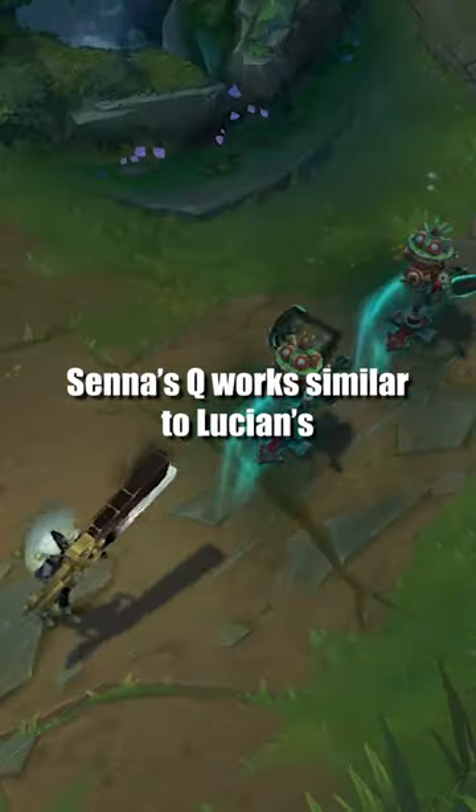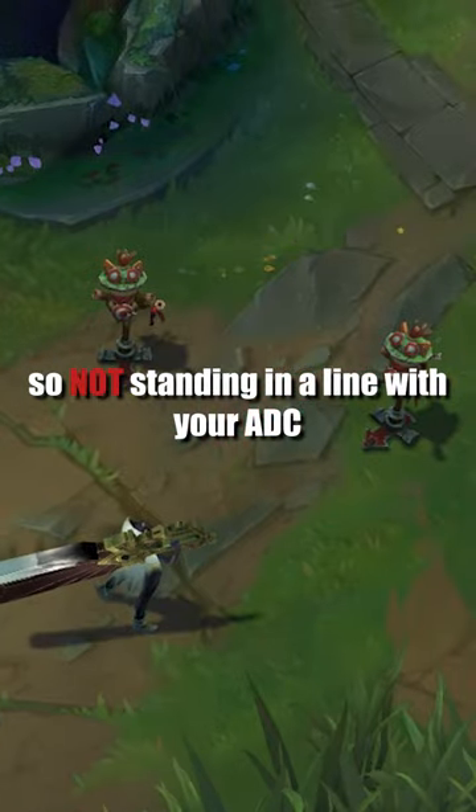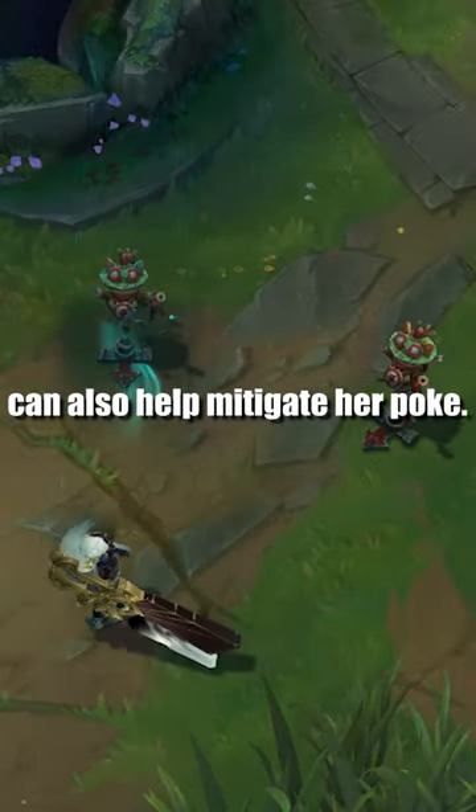Senna's Q works similar to Lucian's, so not standing in a line with your ADC and staying out of your minion wave can also help mitigate her poke.